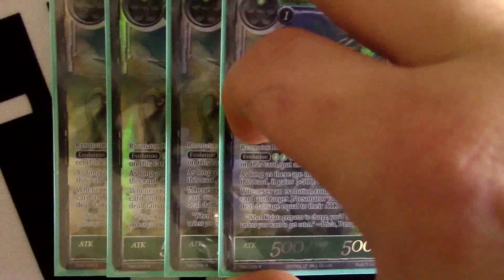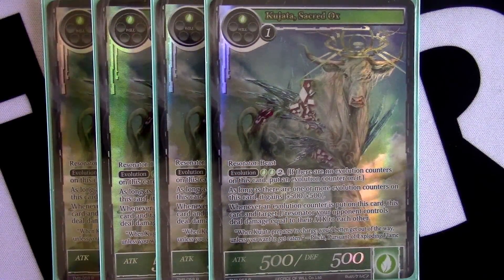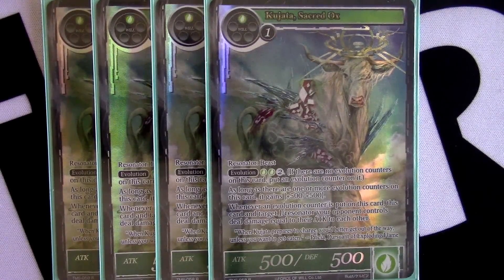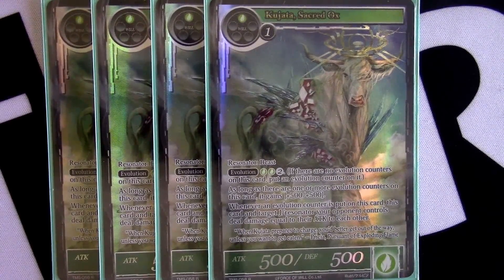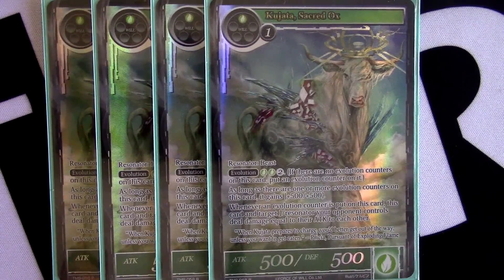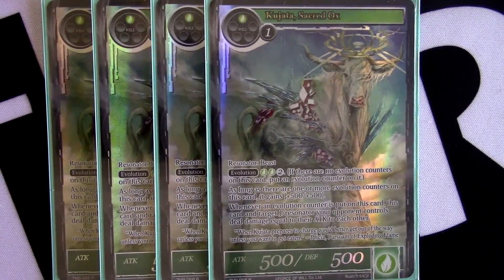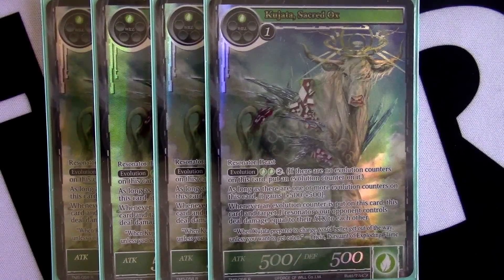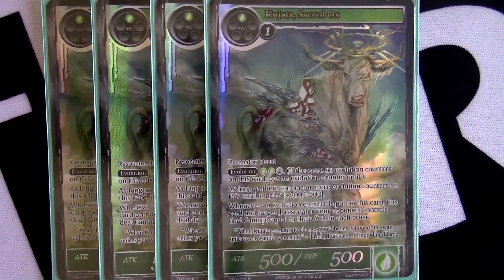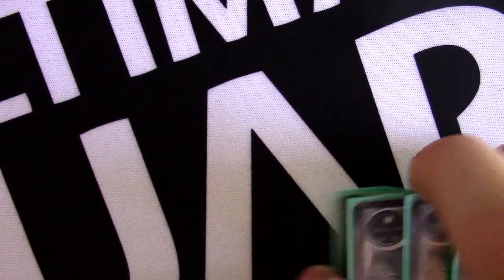Moving into two-drop resonators, we have Kajuta the Sacred Ox — Battle Cattle, Battle Cow, whatever you want to call it. Card is great. If you get to live the dream of turn two Battle Ox into turn three — push it up with Evolution, cover on it, fight something so it's a 1000/1000 — and you Call to Action Prisha, which does approximately 1700 damage on that turn. It's a great way to not only have a removal spell for one of your opponent's things but also a great 10/10 body they're often not going to be able to do much about.